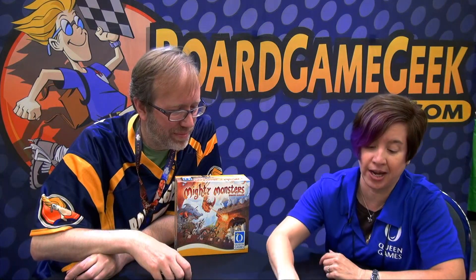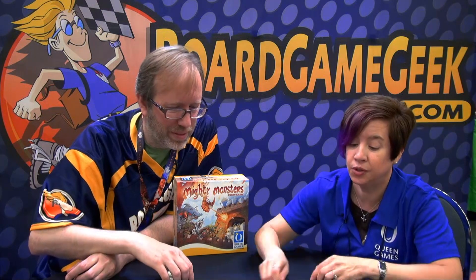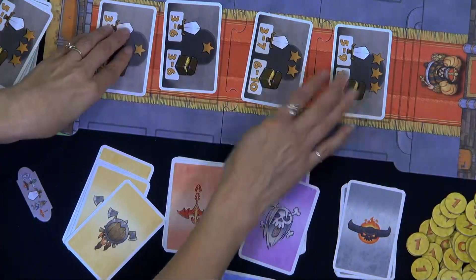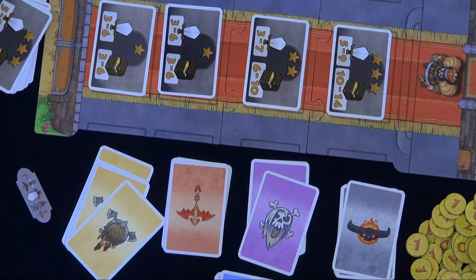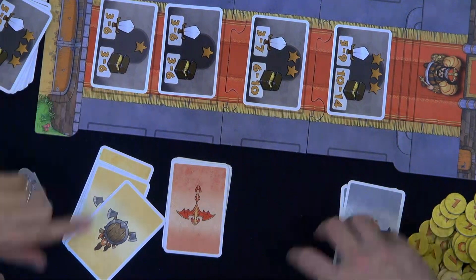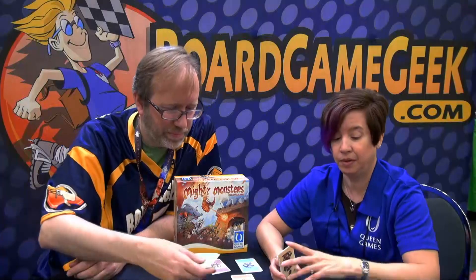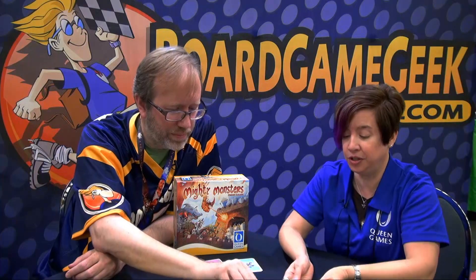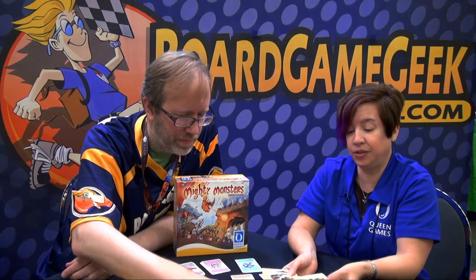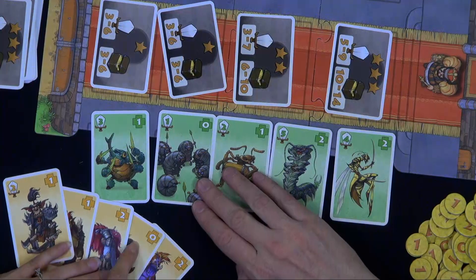You drag out the guards and organize them by their star numbers, so all the ones get scooted down the line. You know the toughness and also the possible treasure you might be winning. In order to have a battle, you use your monsters in your color. The strength of the monster is shown by the sword icon, and the healing value is shown by the little plus.